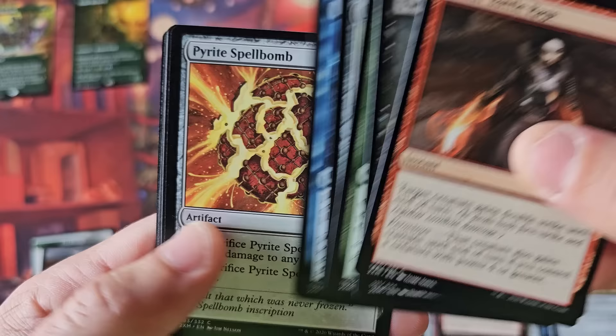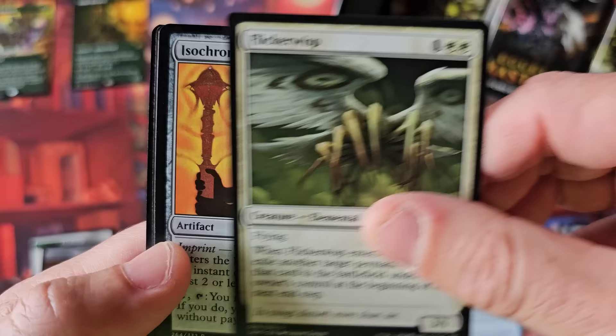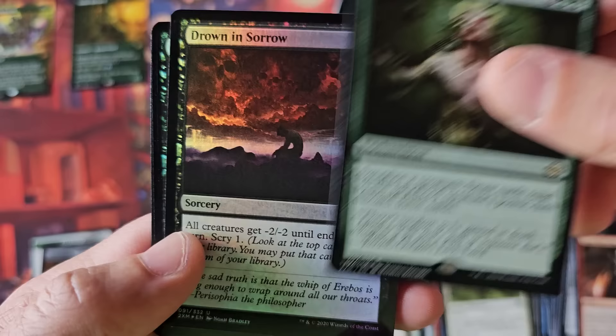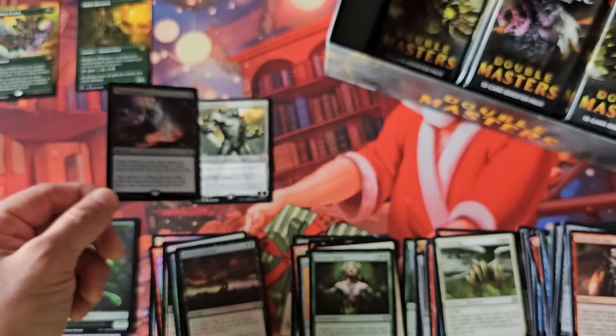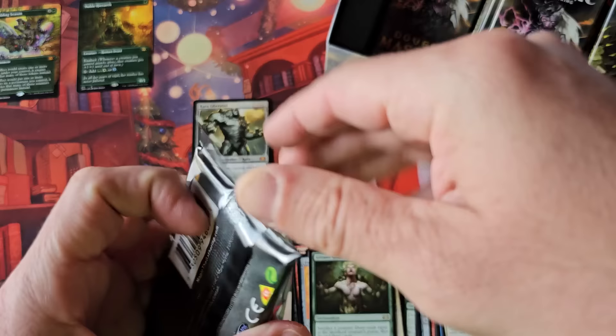Brainstorm — nice bomb there. Salvagers, Thirst for Knowledge, Flickerwisp, gorgeous Isochron Scepter, Greater Good, and Drown. A foil Thoughtseize. Again, amazing. Amazing modern era pool. So I guess this brings up the interesting question of why is this particular Masters set not only recovered but going towards all-time highs?